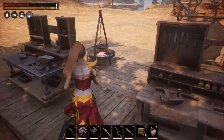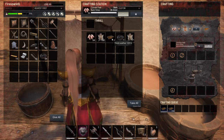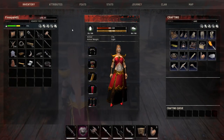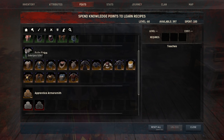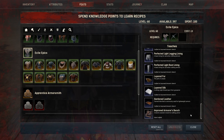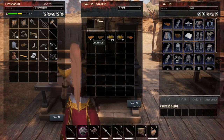Once you've crafted all your thick hides, take them over to your tannery and let them craft into thick leather. Once you have thick leather, bring it to your improved armorer's workbench. You won't unlock this until level 60, so don't worry about it until then. At level 60, go to your armor section, scroll to Exile Epics, and learn that recipe — it also teaches you layered fur, layered silk, and hardened leather.